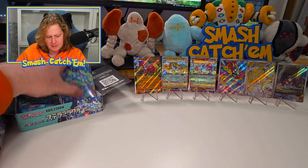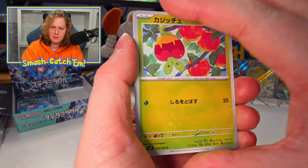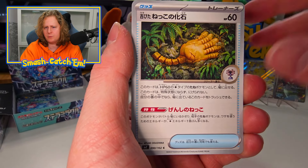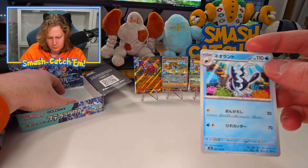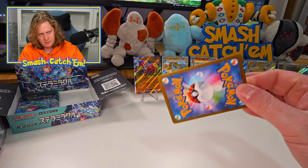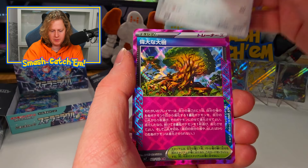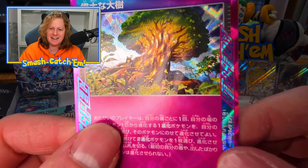Where is our Ace Spec and our ultra rare? We've got Applin, a Root Fossil, Glameow, Melmetal, Lumineon. I remember the Lumineon Galarian Gallery — that was the card that really got me hooked back into new Pokemon. There's our Ace Spec. Look at that — that's nice. Beautiful card. So what's this one? This is Venerable Tree.